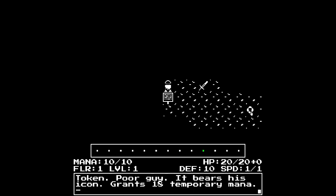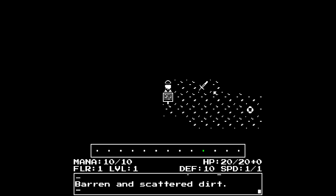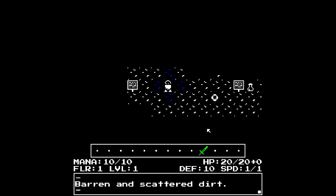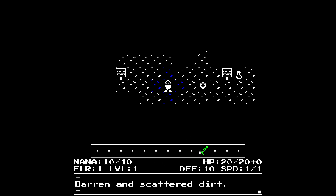Interesting sort of message log here. Token - grants 18 temporary mana. I almost feel like you should be able to use mouse controls to move around, but whatever. I sort of feel the inventory could probably be listed like numbers to make it easier to see - 1, 2, 3, 4, 5, 6, 7, 8, 9, 10.